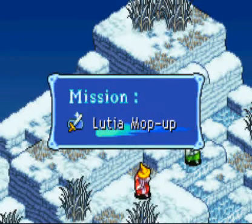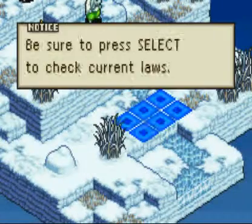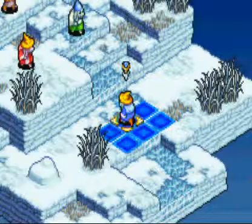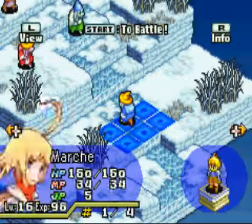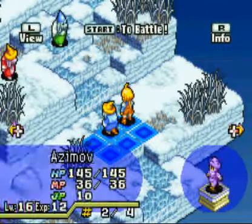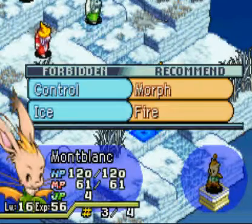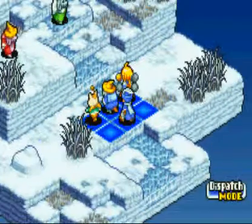And we have more of these silly gooses. Now, let's put Marsh in there so he can level up. Let's put Mont Blanc in there just because I think he's cool. And let's put our Blue Mage in there because he's the coolest.